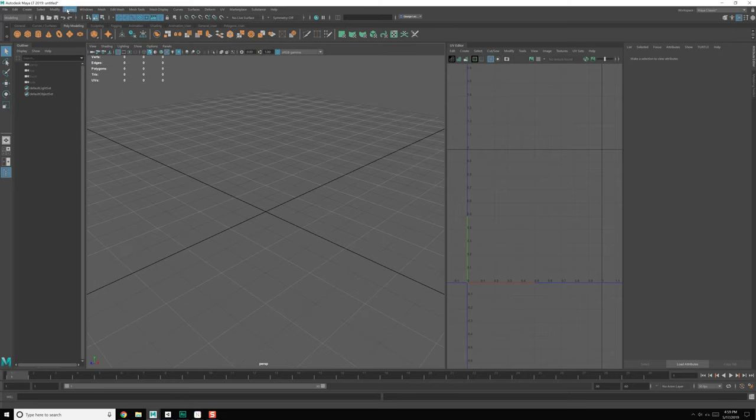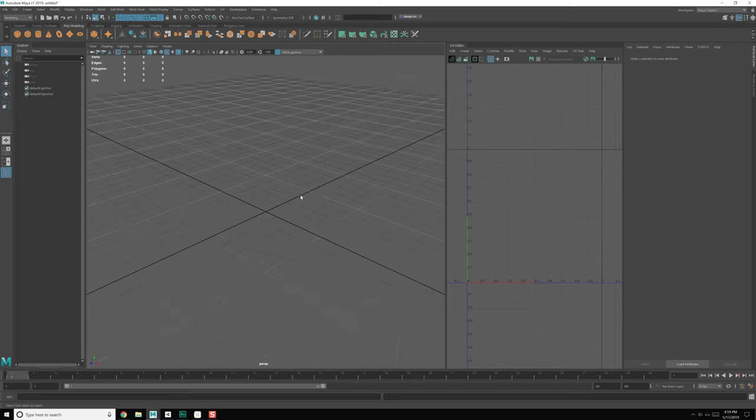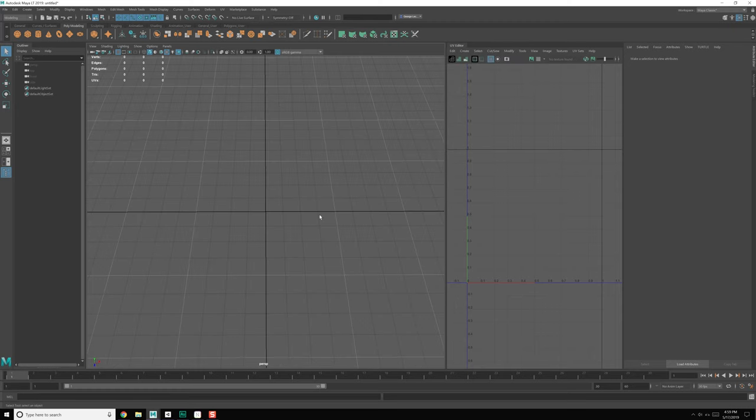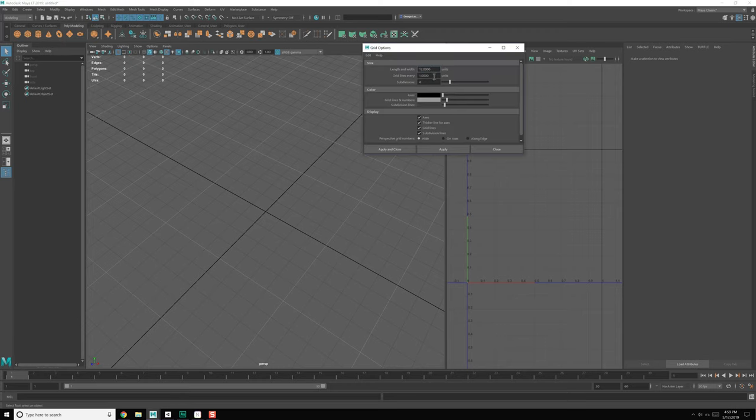Great. Now that we have units set to meters, let's go to Display, Grid, and adjust this a bit. It goes 12 units out with a subdivision every two — let's increase that to every four. So each one of these is now a meter. Let's make sure each one is a meter in size — one grid line every one, then four. Yes, okay, looks like we're good to go.